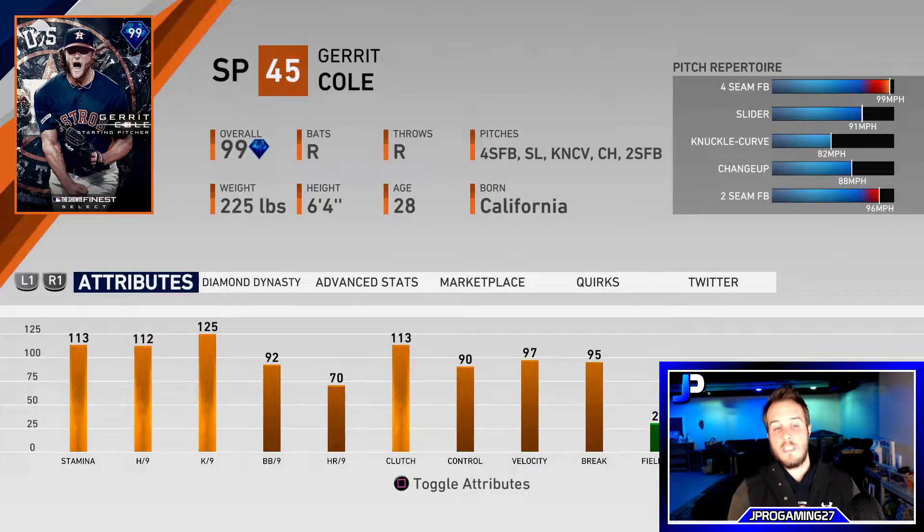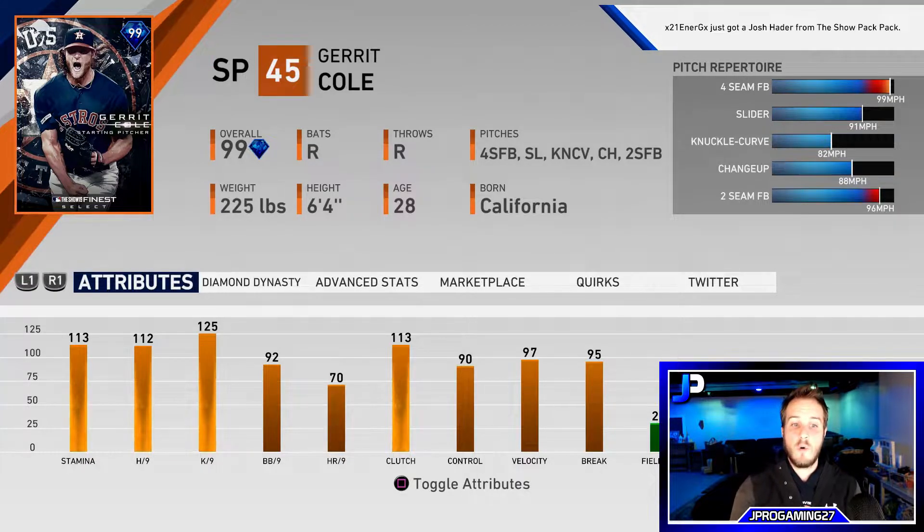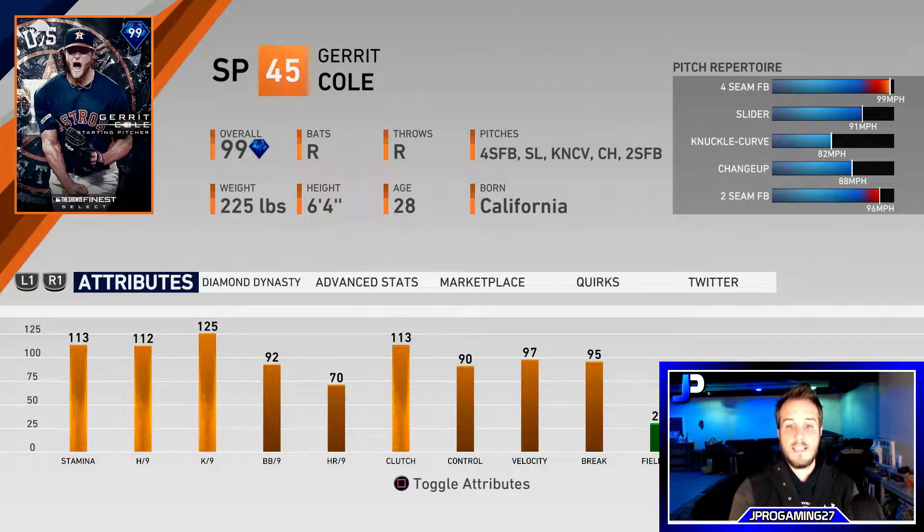This Garrett Cole was just recently released — he was a collection reward where you had to collect 21 of the Finest cards to get him. This card is very good: he's got 113 stamina, 112 hits per nine, 125 K's per nine, 92 walks per nine, 70 home runs per nine, 113 clutch, and 90 control. He's also got 97 velocity and 95 break, with a four-seamer, slider, knuckle curve, changeup, and two-seamer.